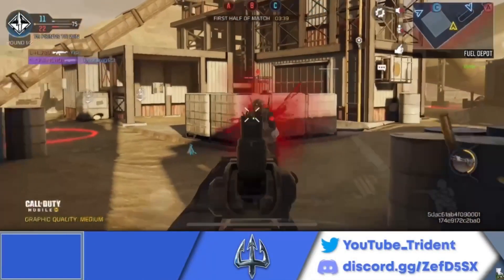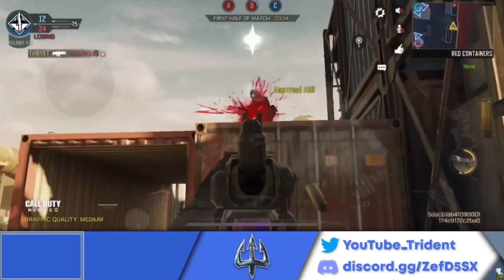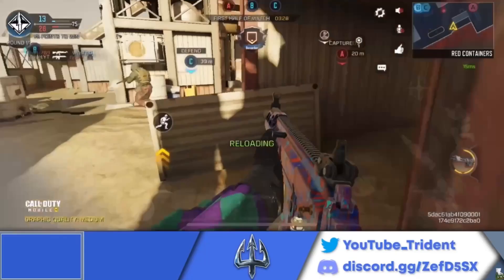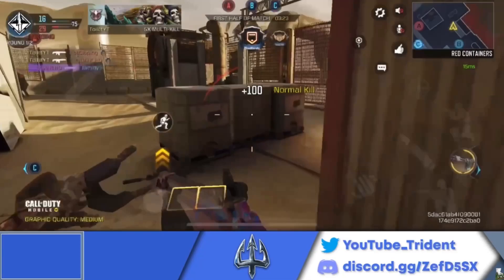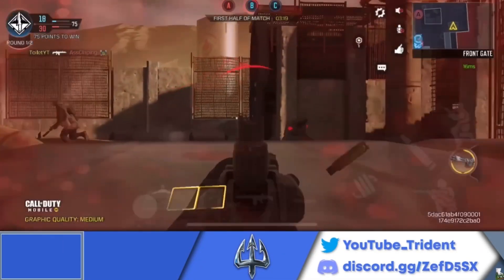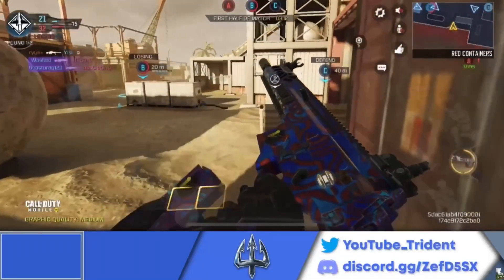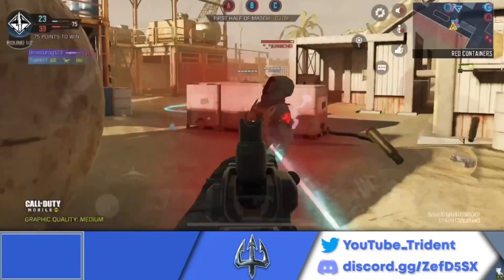The number two spot on this list goes to the one and only DRH. Although it received a minor nerf to reload speed this season and has pretty bad bullet spread accuracy at long ranges, there's a reason why it's been one of the most widely used ARs in the game consistently since it came out. With the OTM attachment, you can get a solid three-shot kill, and it's really dominant at short to mid ranges where you'll be taking most of your gunfights. Its mobility is so good — I'd say it's the easiest AR to drop shot with.